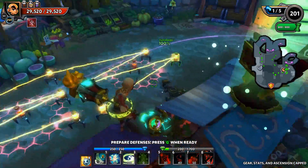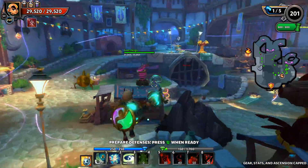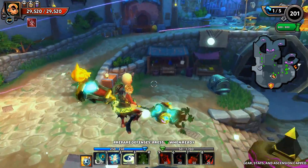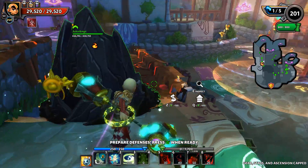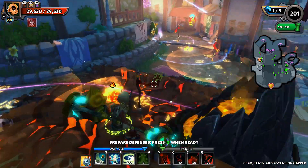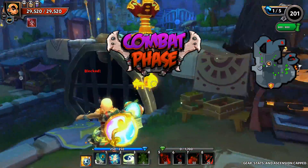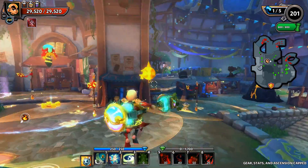Now I can do upgrades and I have 300 mana left over. Let's upgrade the Poison Dart Tower, the Proton Beam, both Volcanoes, and that Snake. Going with a Totem with Power Transfer and Vampiric Empowerment does make it worth upgrading - the Vampiric Empowerment makes upgrading that Totem worthwhile.